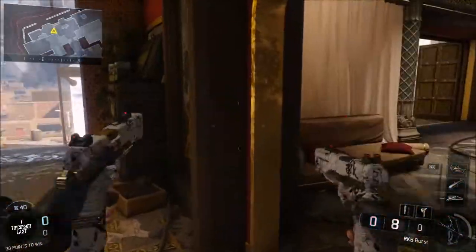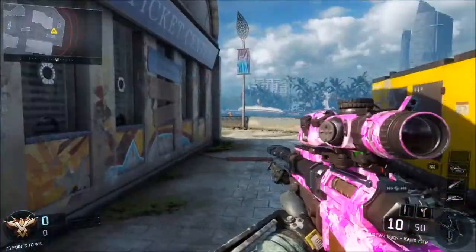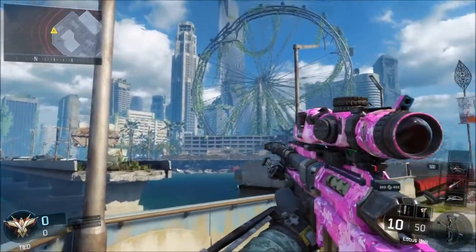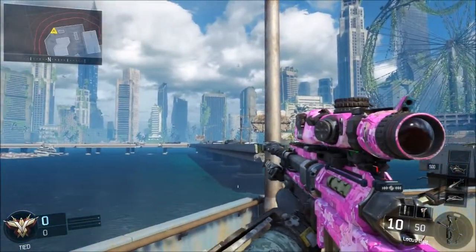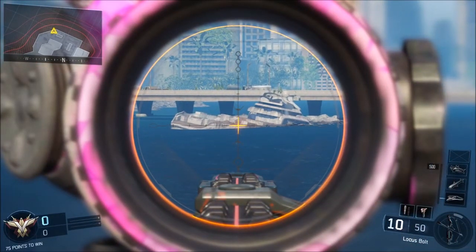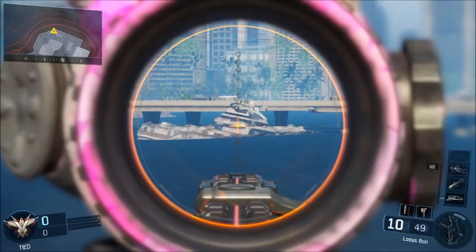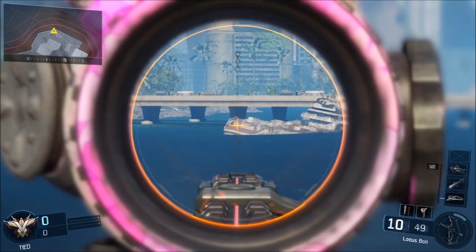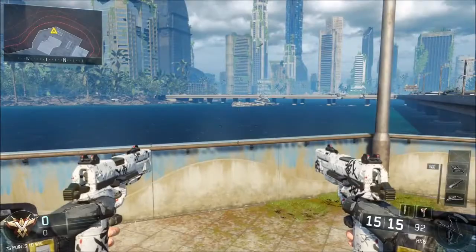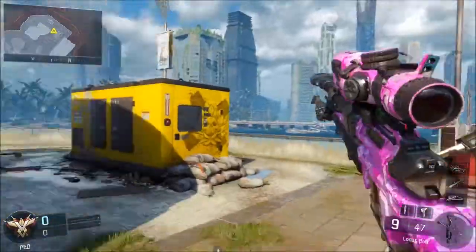Alright, so at the number 4 spot is on the map Aquarium. You want to make your way to the back of the map over here. Now if you guys just look out here, it looks normal, right? But what is this out here? This is what is believed to be the Hijacked boat from Black Ops 2. We don't know if this is confirmed, but it looks pretty close to it honestly. Yeah, that is supposed to be the Hijacked boat, and I thought this was a well-deserved number 4 spot on the Top 5 glitches and easter eggs.